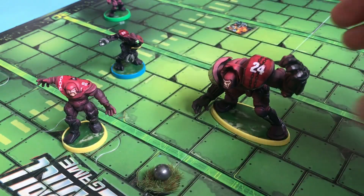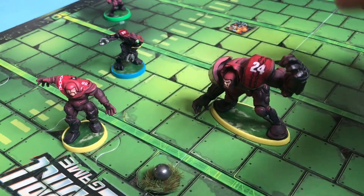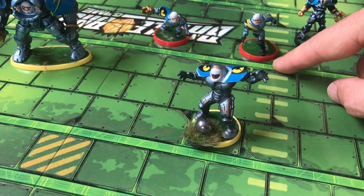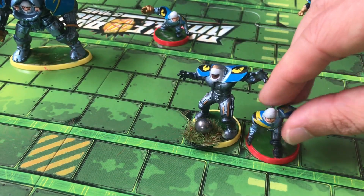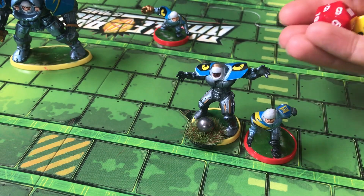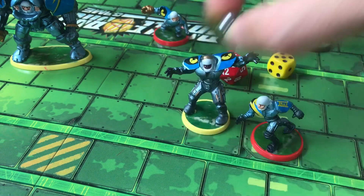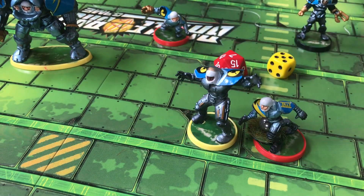Fumbles also happen if both players roll doubles during a tackle — in which case both are injured and sent off — or if doubles are rolled during an attempted handoff. For handoffs, if you have a slow player with the ball and want to pass to someone faster, you choose that player, roll and move them into position, then attempt a handoff by rolling the die for each of the two players, making sure they don't get the same number. With a seven and a five, the handoff is successful, passing the ball from one player to the other, ending the turn.